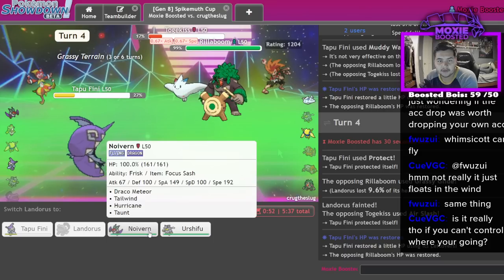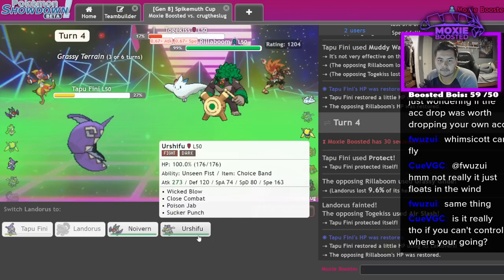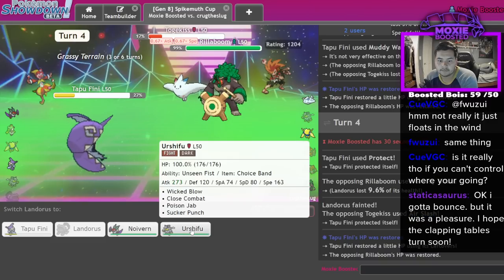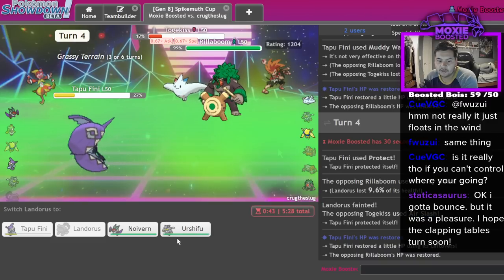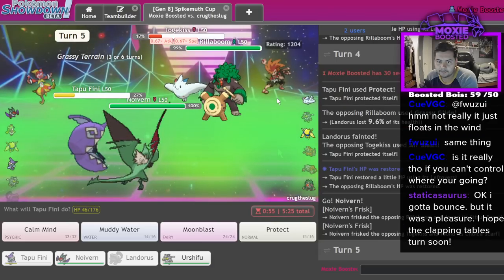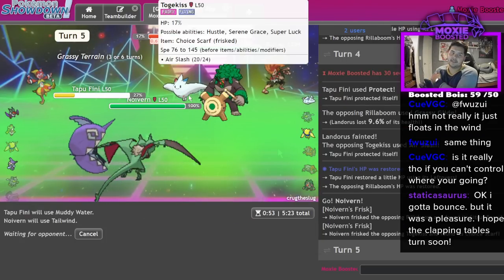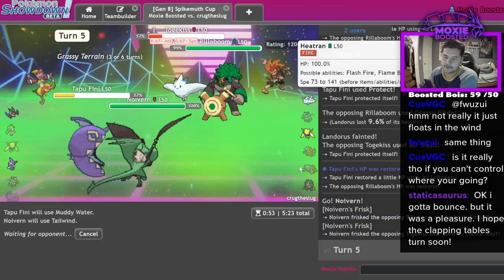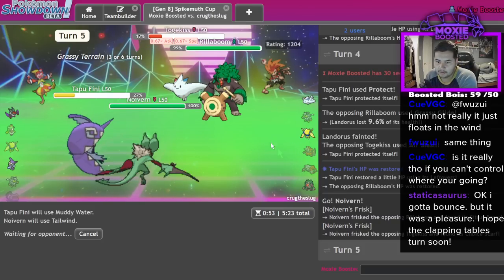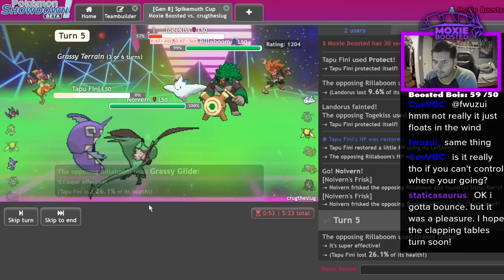Cool. Citrus Berry so this should KO. I outspeed the Regieleki in the back so I can Draco that probably. Doesn't KO - nice. Hurricane not quite a one-shot but they don't kill me next turn, and I did get the confusion. I outspeed here and they don't have a lot of defensive options. That's their Urshifu - I think I always Wicked Blow and Draco to get rid of it, then I beat the Rillaboom 1v1.